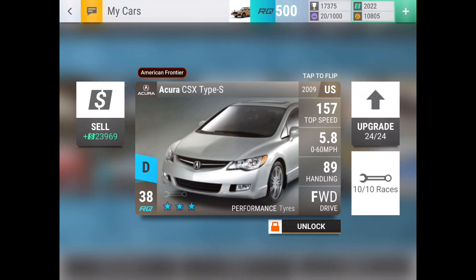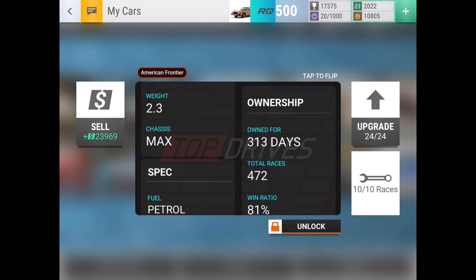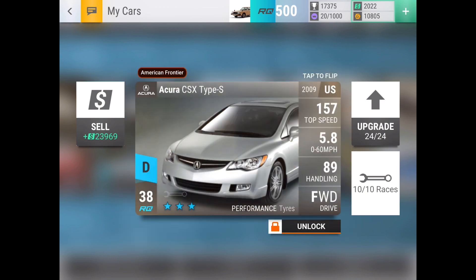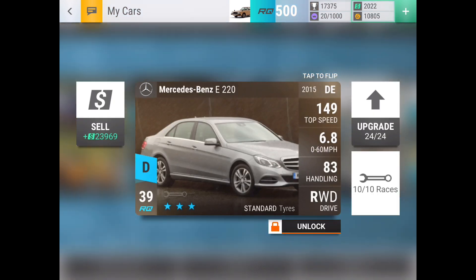The first one on this list is the Acura CSX Type S. A lot of rares get their use in clubs — like the Yellowbird and the Nissan challenges — and also in challenges generally. This CSX is a club car and an amazing front-wheel-drive car, especially when you have the club requirement of Dragon City, because it is medium ground clearance and decently lightweight. It has 472 races, 81% win ratio, 89 handling, and is a very useful one for the City Streets track set.